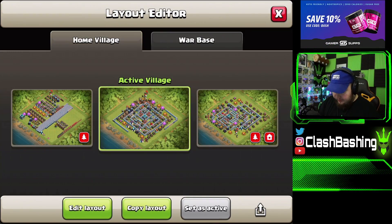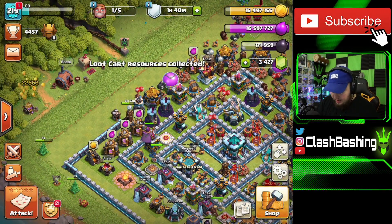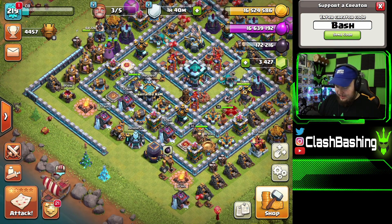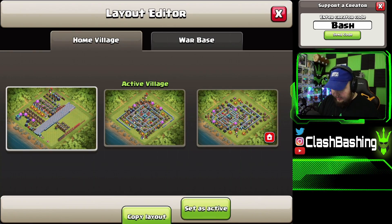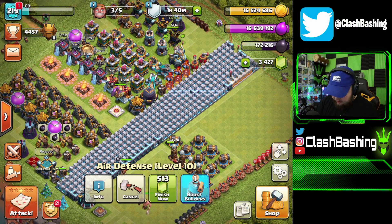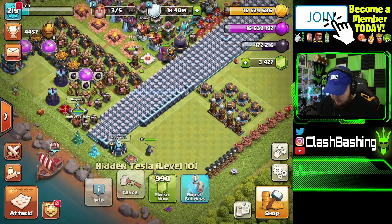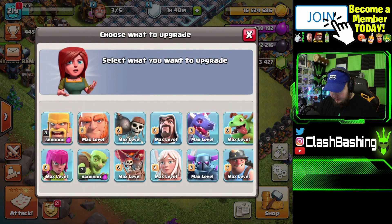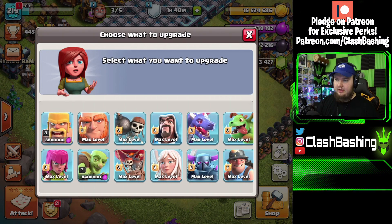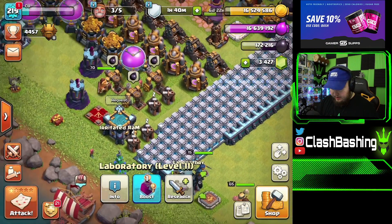Let's get some upgrades going on this base. Let me clear this out so we can check our CB progress base. This account gets neglected a little bit since I focus on my main account. The laboratory is open so let's take a look — I need to move the collectors and stuff over. We have a tesla I didn't upgrade, which is kind of weird since I normally do teslas right away. Let's get that going. I think I'm going to throw barbarians in the lab to get our super barbarians maxed out.